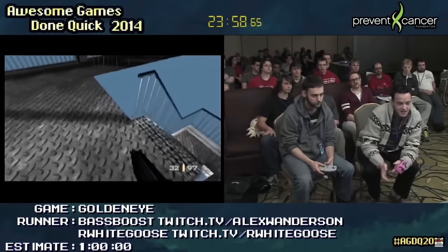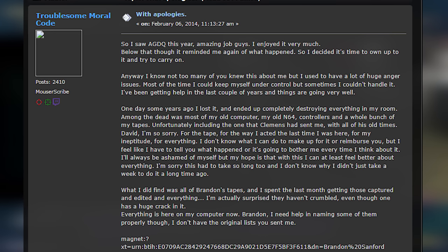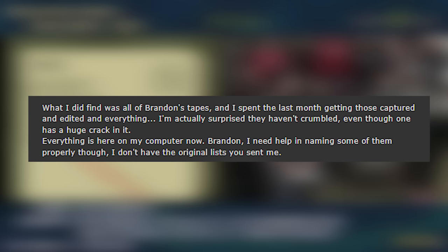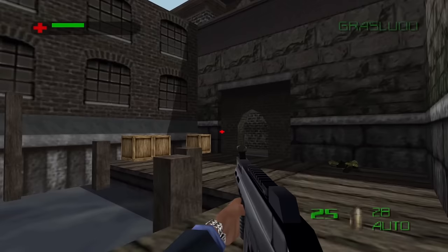Nearly a decade later after being sent the tapes, and five years after the last time he sent a message, Mouser would return to the elite forums after seeing GoldenEye being run at AGDQ 2014. He revealed that he struggled with anger issues, and one day he couldn't handle it — he destroyed virtually everything in his room, including tapes sent to him by members of the community. Too ashamed to tell anyone, he hid the truth for the next several years. Miraculously, Brandon's tapes survived. Mouser spent a month capturing and editing them before uploading them as a magnet link to the forums, but when community members downloaded the files, the Colt Reception runs were still missing.